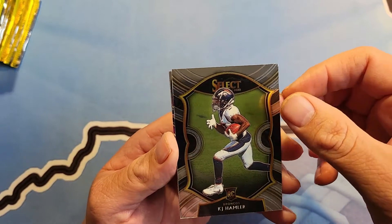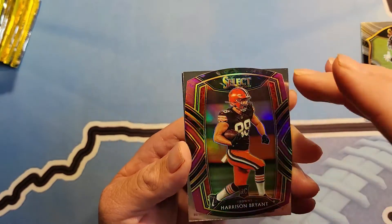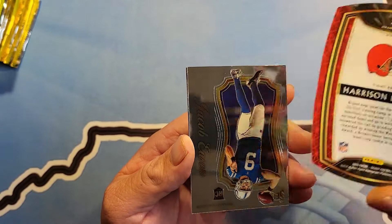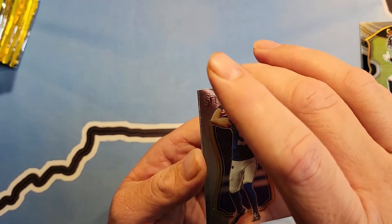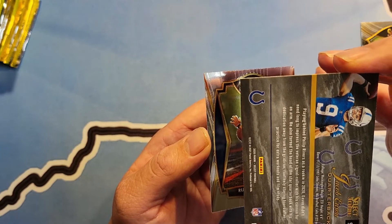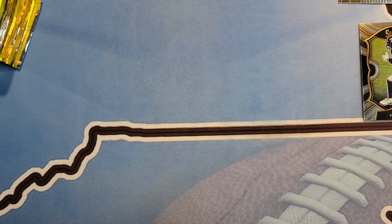All right, so KJ Hamler. Oh look at that Harrison Bryant die cut — that's pretty sweet. I don't know if it's numbered or not. Nope, not numbered. Jacob Eason. Select lucky card — that's nice. And a Russell Wilson, Select certified — nice. Only four cards per pack but hey.